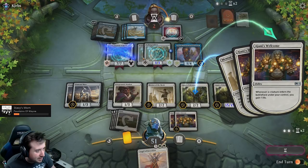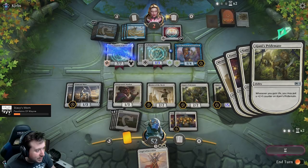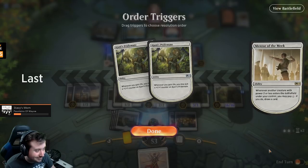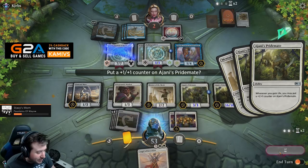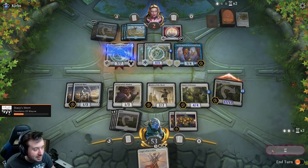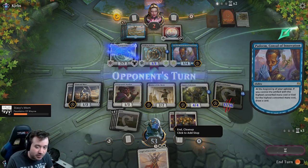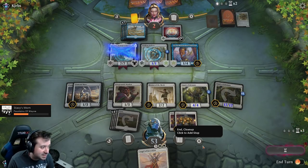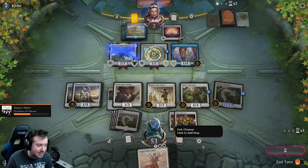I think he's going to blow up both of our creatures — he's got two 1/1s, yeah he can do this in response. I think he will. Nope, he won't. Imagine if we bring out the Angel of Invention. Oh my god, dude. He's just going to ping me for one damage. Fast-paced games can make your blood pump, and that's dangerous for your cardiovascular system. We here at Kami's channel are for safe gaming. The most excited we get is over a 17/17 Ajani's Pride Mate.